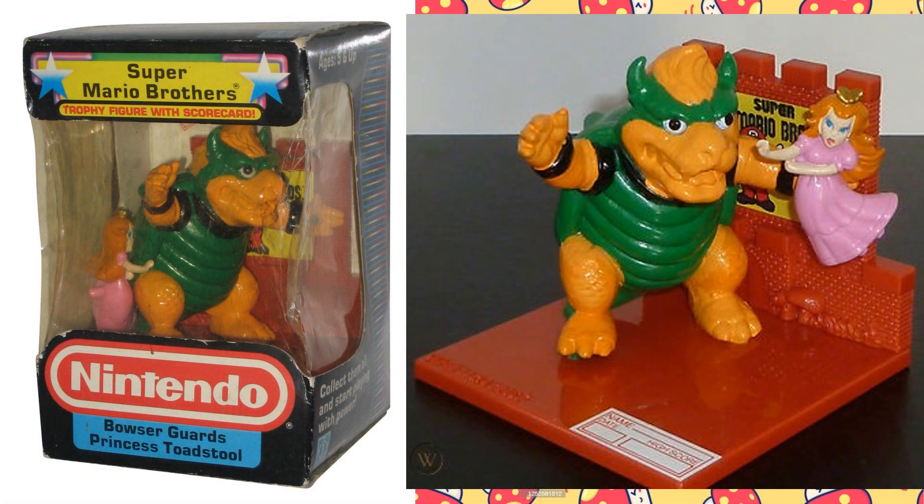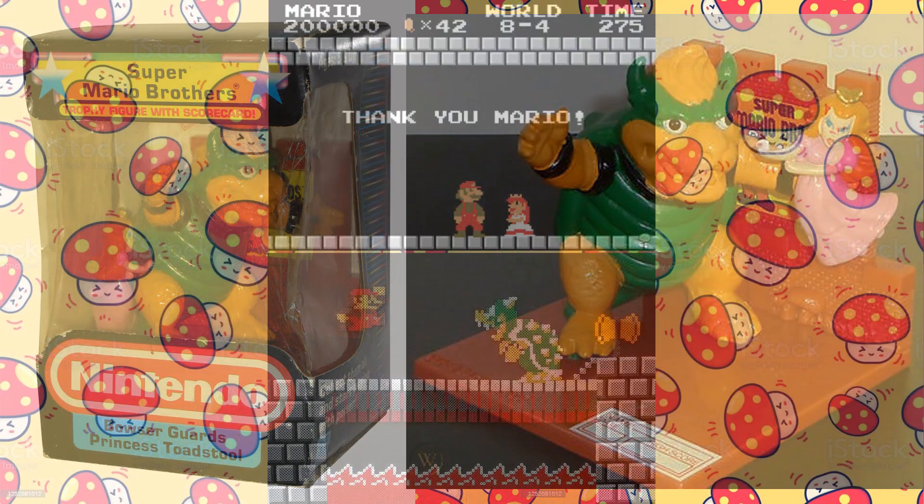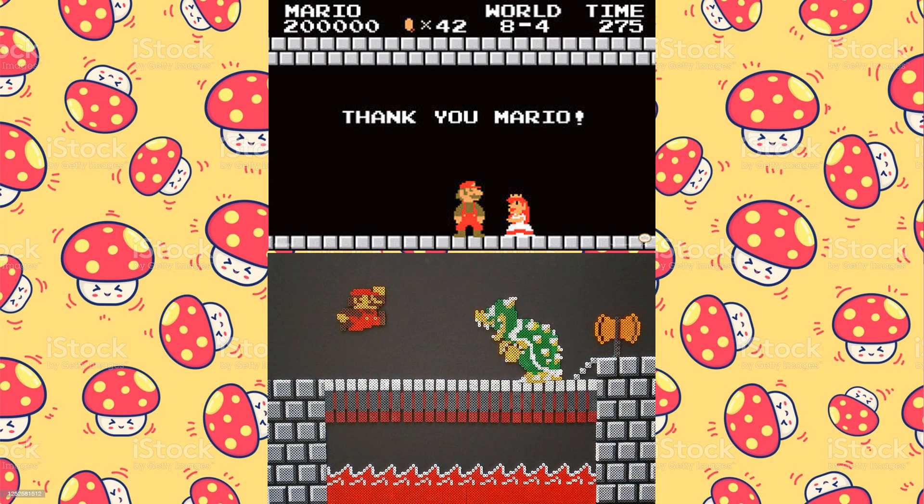The last of the Super Mario Bros. trophies is Bowser Guards Princess Toadstool. Mario is nowhere to be seen in this trophy, and Bowser looks really different than he does in modern depictions — a spectacularly strange bit of vintage Mario merchandise. Princess Toadstool would later be called Peach, and the in-game depiction of Bowser was also quite different from modern versions. At the end of each world, Mario would face off with Bowser and either defeat him with fireballs or grab the axe and cut the bridge out from underneath him.